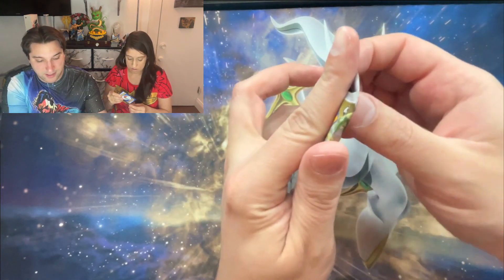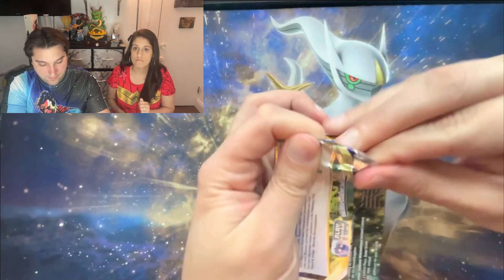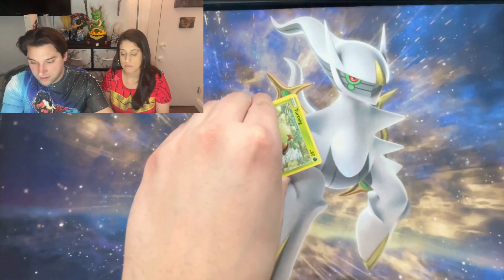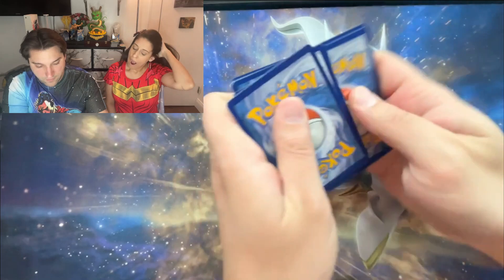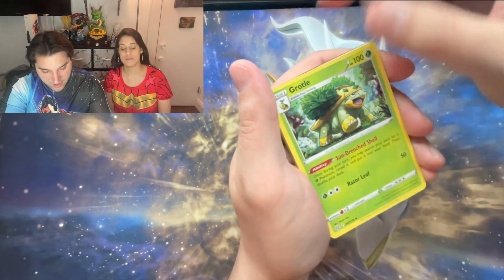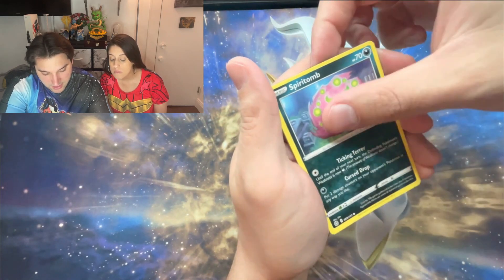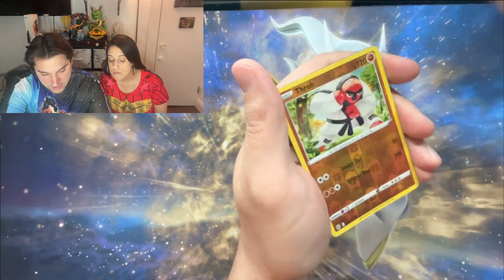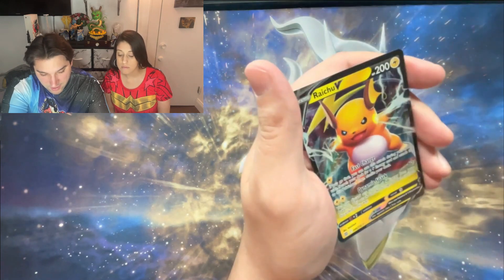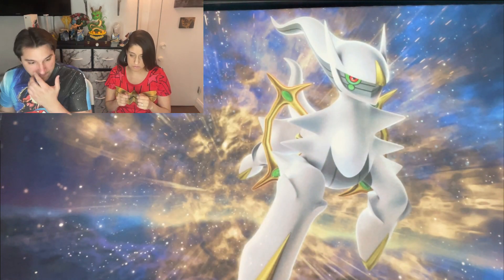All right, last pack of Brilliant Stars. Code card, one, two, three, four — fire energy, Marnie's Pride, Clang, Turtwig, Sneasel, Clefairy, Spiritomb, and throw in the reverse — I think it's just a regular V. Yep, that's what it is, just a regular V. You can sleeve that up.